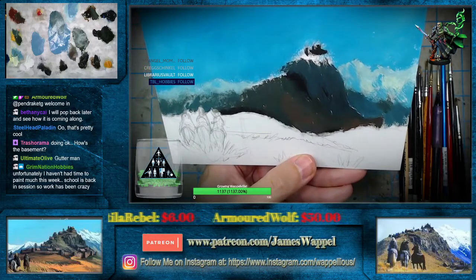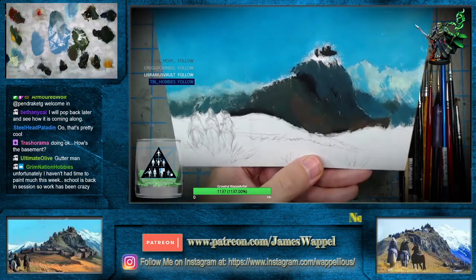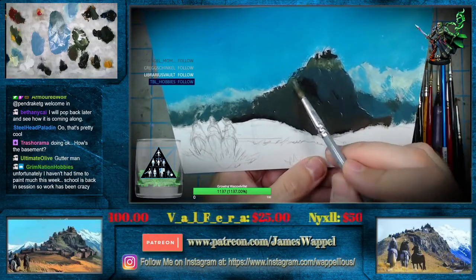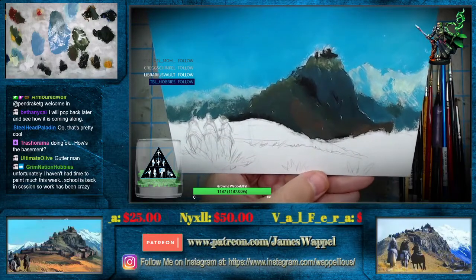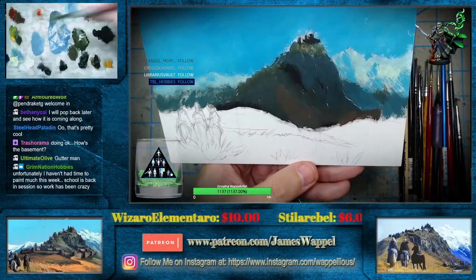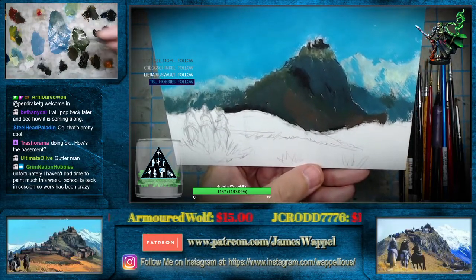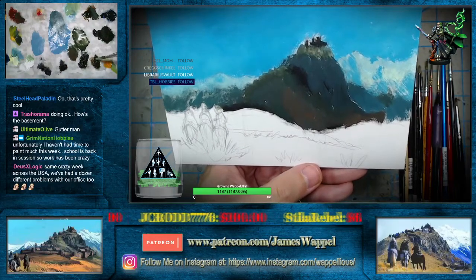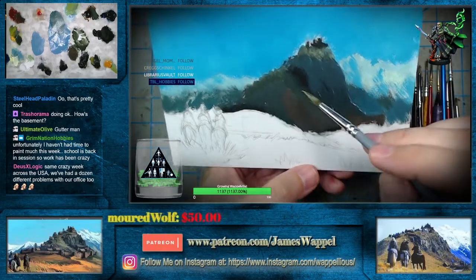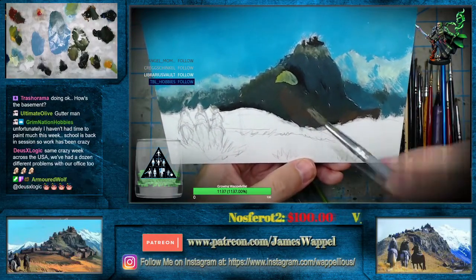Let's get some of our lighter green up there maybe. And you notice we're just going strong — there's nothing gentle about what we're doing. Maybe that needs a little bit more — I'll grab a little of the Indian yellow and a little bit of the umber. School's back in session, so Grim hasn't had much time to paint yet. Hopefully there's a point after the initial burst where things calm down a little bit.